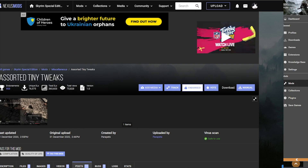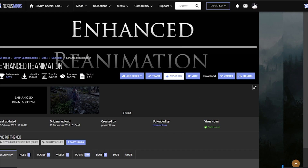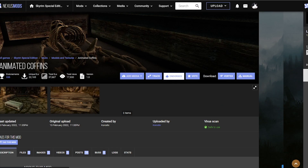Go and grab Assorted Tiny Tweaks and grab all of those. Don't you hate it when you play Necromancy in Skyrim and you have the same animation for reanimation? Not anymore — because with this mod the reanimation is going to feel so much better and much more immersive. Go to the files and download the main file, which works for every single version.